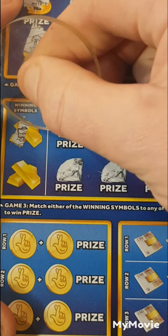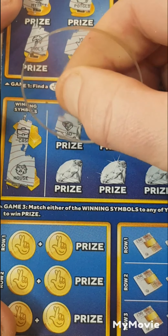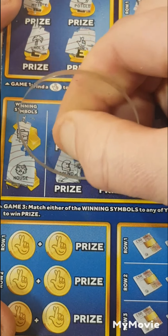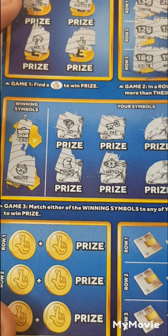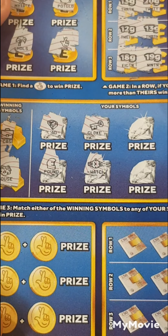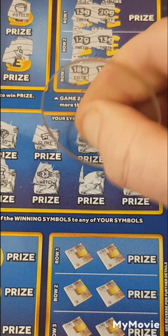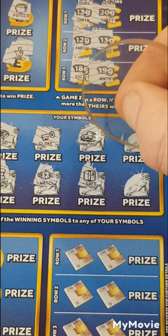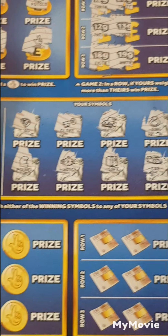We are looking for the case or a house. We have a wad, pound sign, gold key, watch. So the case or a house — we have a nugget, a safe, a ring, and a card. So nothing there.